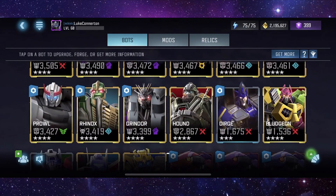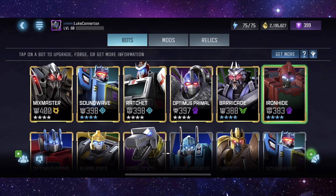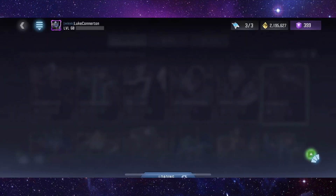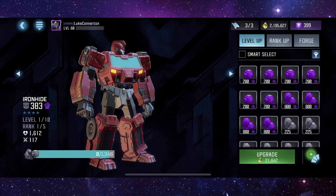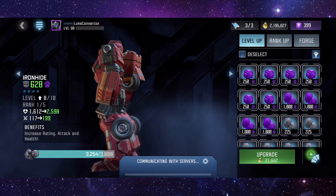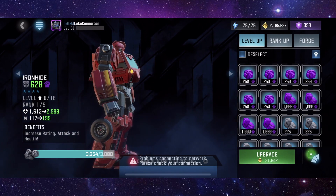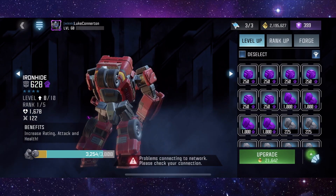So in this video, what we're going to be doing is we're going to be ranking him up today and seeing how far we can take him. As you can see there, we have him on the screen. I'm looking to put a ton of resources into him. I have 2.1 million gold, so from all the crystals I've opened recently, I'm fully expecting to have a ton of ore available to take him as high as I want.